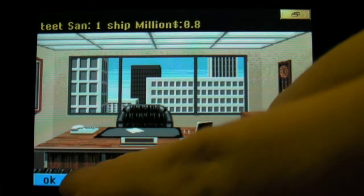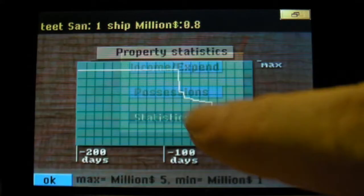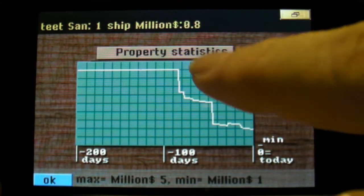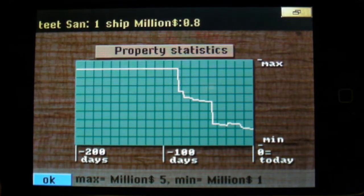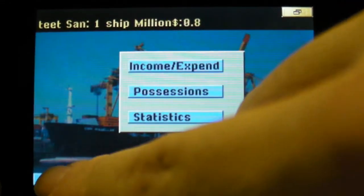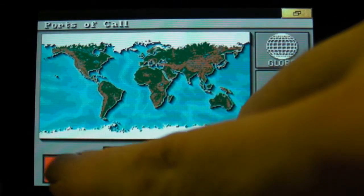You have an office. In the office you can take a look at your possessions and statistics, for example. You can see I've prepared a little bit — that's not very good. I'll go bankrupt very quickly with that statistic. Let's go back and start the game with 'Start Action'.